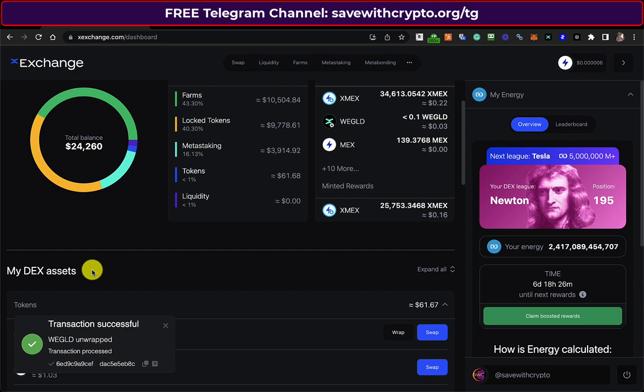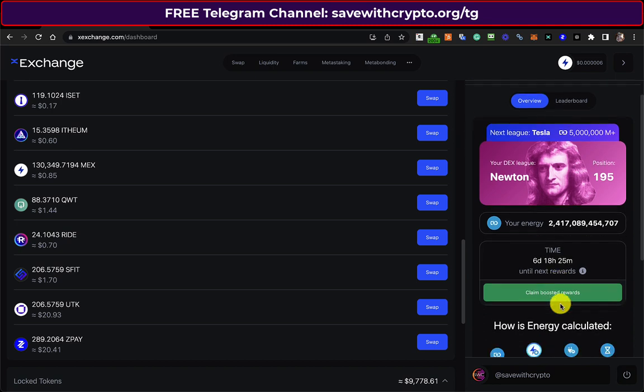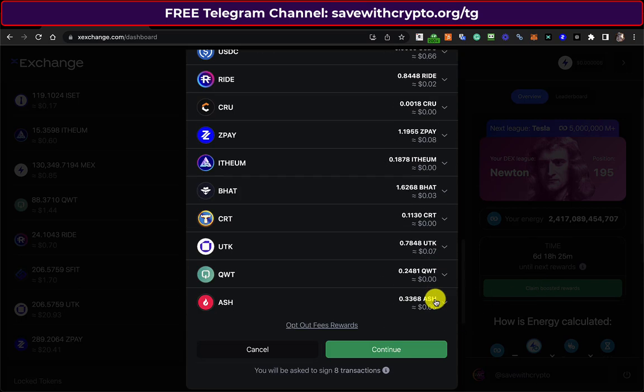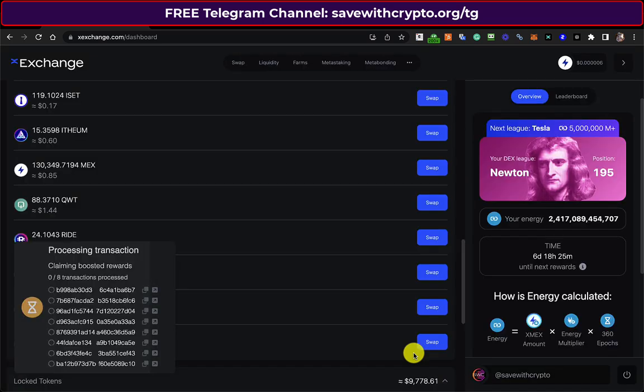So I should be able to do it there. I haven't got the boosted rewards thing, but I believe it's the same as coming over here and going to claim boosted rewards. So let's do that — click continue. Now I've actually got seven transactions to sign there and then like another five on top of that. With my smaller account I only had three to sign, so I think that's because I've got extra farms and extra meta staking. Anyway, they're all signed now, so that will claim the boosted rewards.